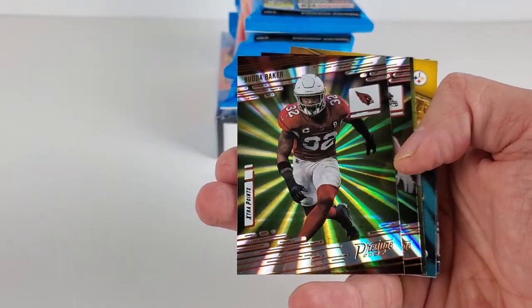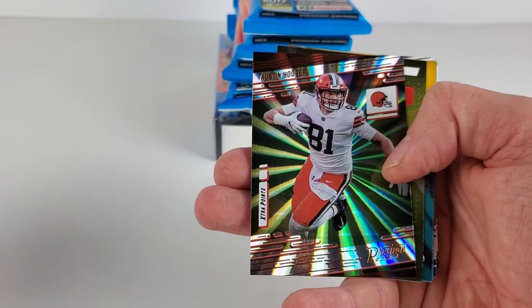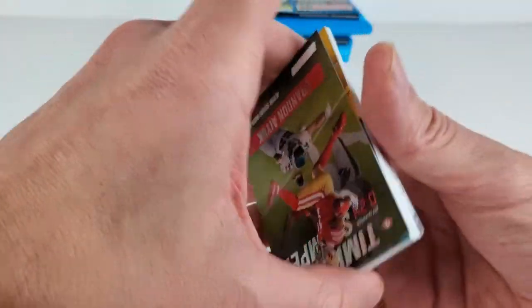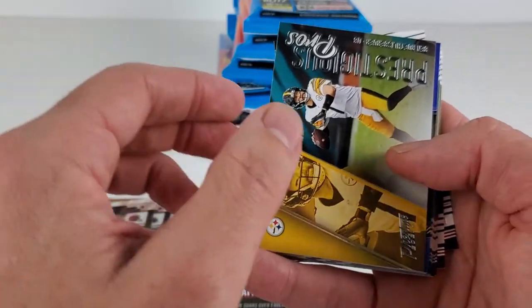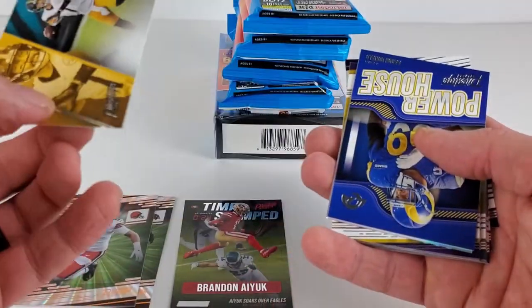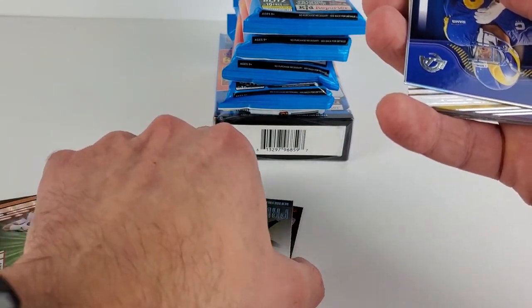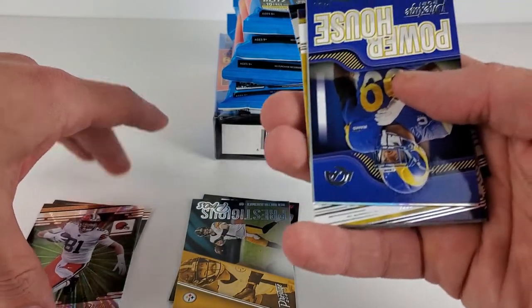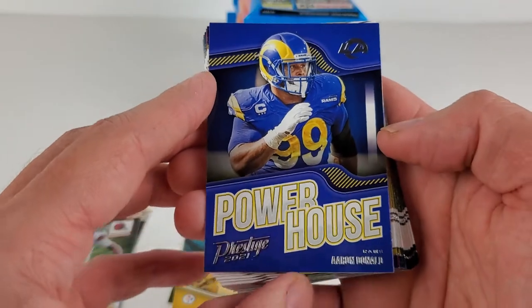These are our Sunburst exclusives: Buda Baker, Austin Hooper, and a Brandon Aiyuk timestamp insert. Our inserts include Prestigious Pros of Big Ben. So we're having a rough go this year. We'll stack our inserts there — parallels trying to slide around. Aaron Donald Powerhouse.